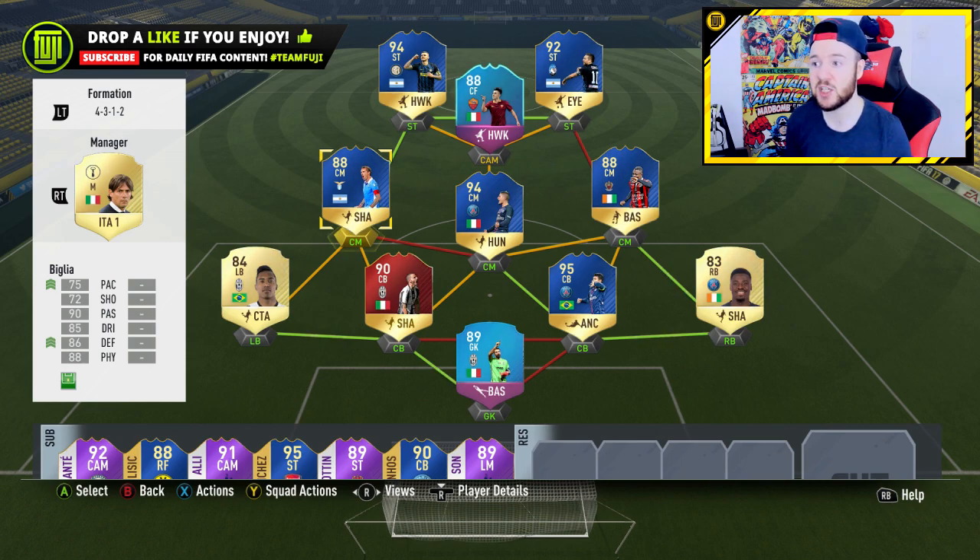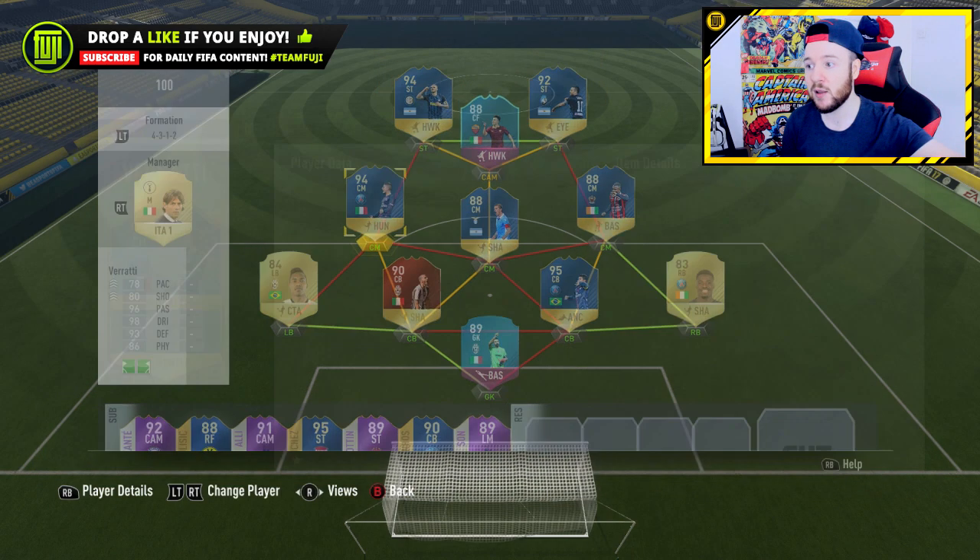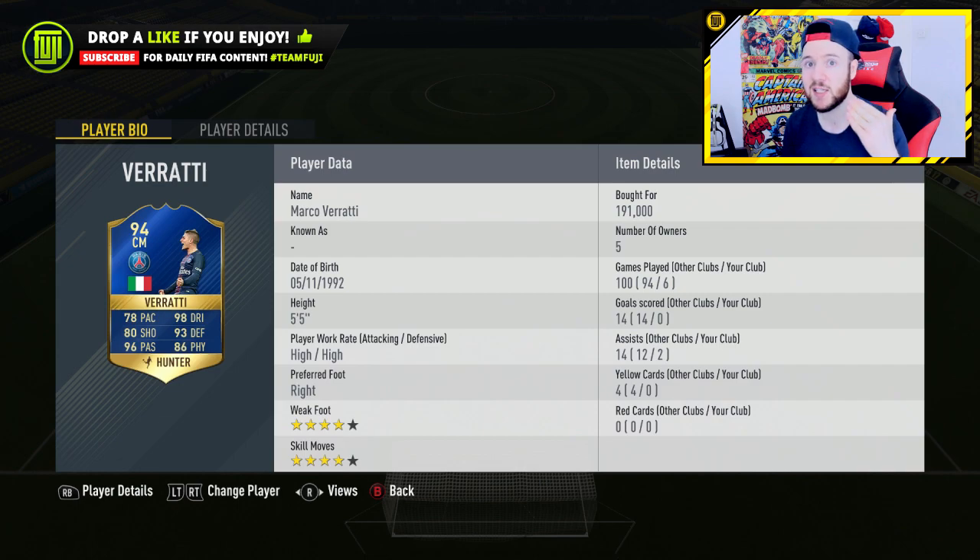Moving up to the center mid position — I actually changed these two in-game just to balance the midfield out a little bit. Verati — I'm not going to spoil anything, but the noticeable difference with the card straight away was his pace in-game. Then Gilmuz at 191,000 coins, four-star weak foot, four-star skill moves, five foot five — picture this: 98 dribbling with high agility and high balance, so he's going to be able to turn on literally a sixpence.